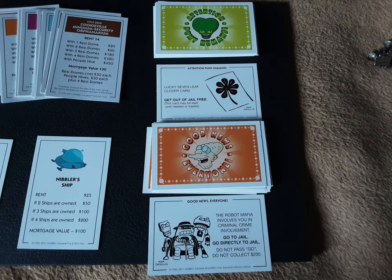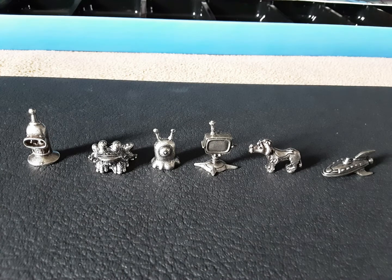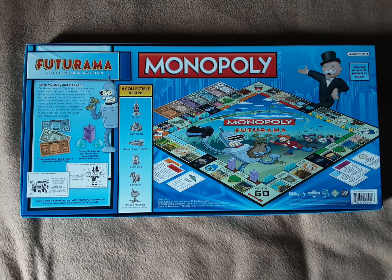Now of course the playing pieces: there's Bender on the left, Hypnotoad, the Brain Slug, the What-If Machine, Scruffy the dog, and the Parcel Express ship. They're all metal — solid metal. And there's the back cover.